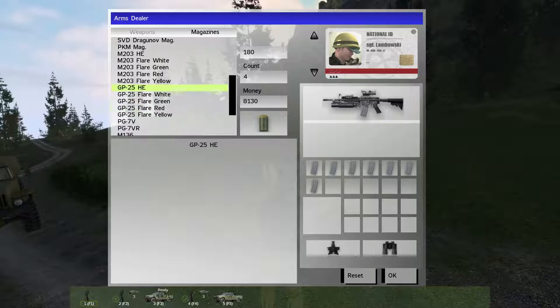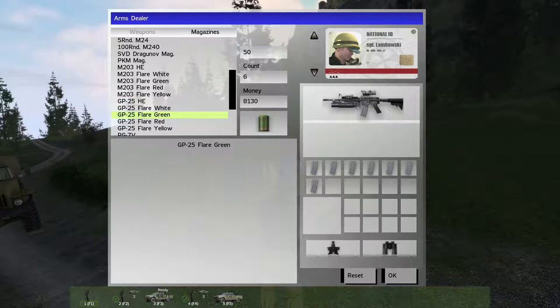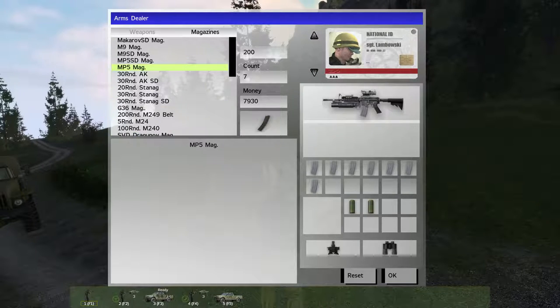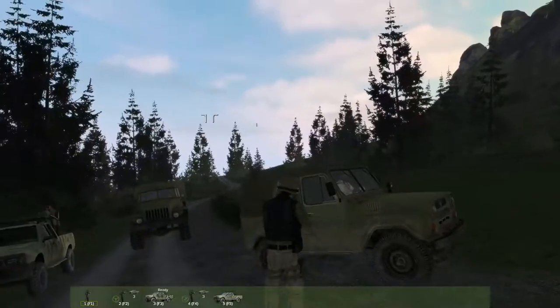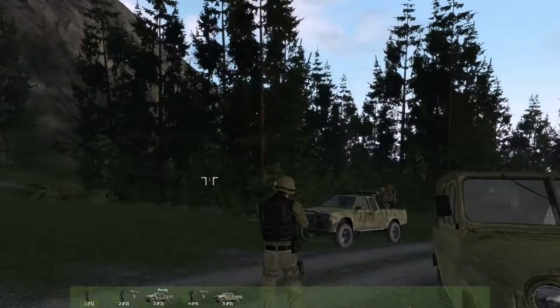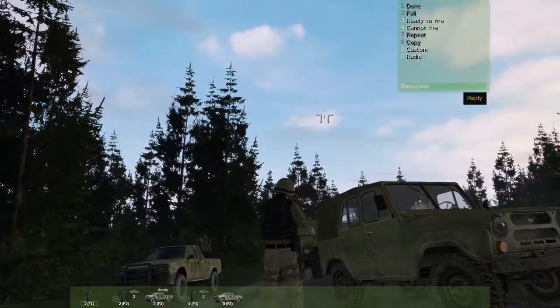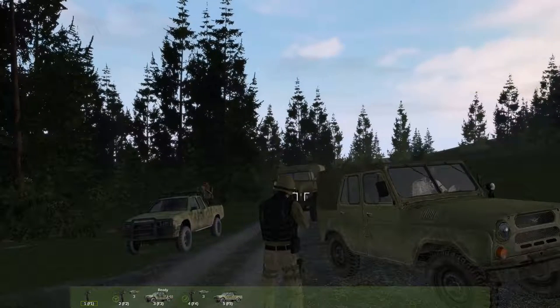So we go to magazines and we get the green flare - the M203 flare green. Let's just get two, just in case. I don't think you should get any mags because you're just gonna find them all over the ground in the next mission. So we just say OK. Now we can press M and end the mission there, or go to zero and radio. Yeah, we can end the mission from here as well. So let's just do that.